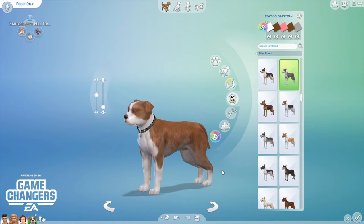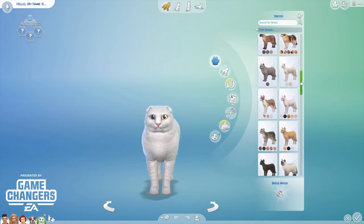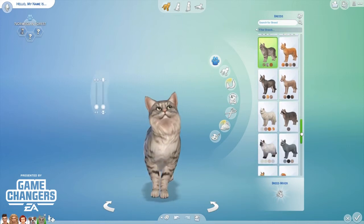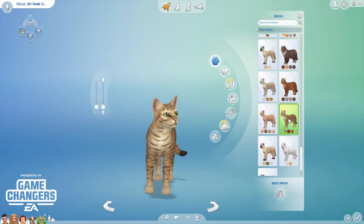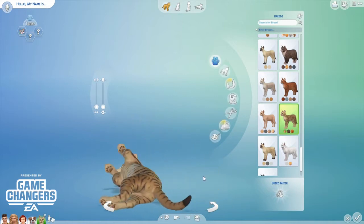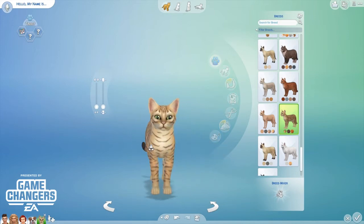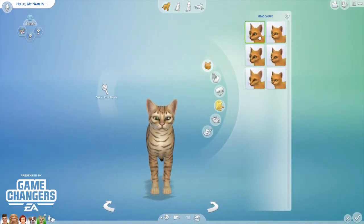Now let's go and add a cat! There are so many breeds again — so so cool. I have a tabby and a black cat in real life, they're brother and sister. The last time I cooed like this was when toddlers came into the game, and now I'm doing it again with pets. They are so cute, absolutely amazing!